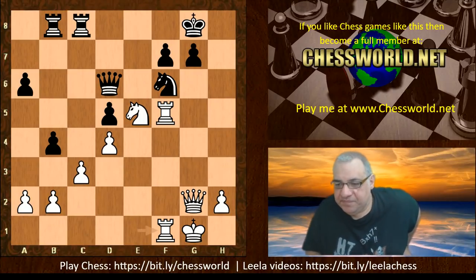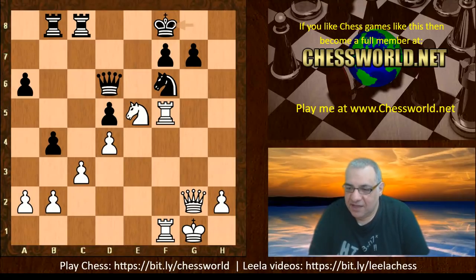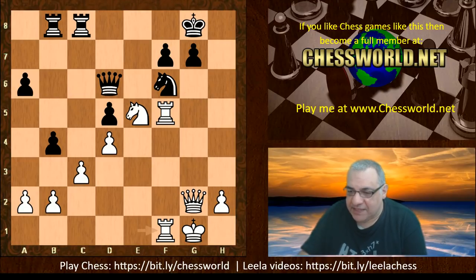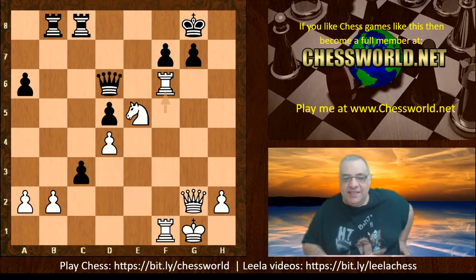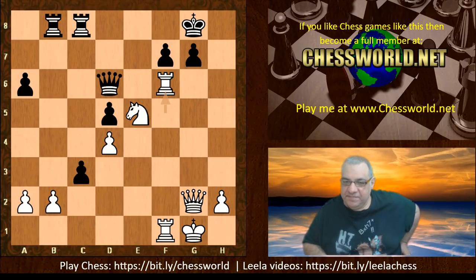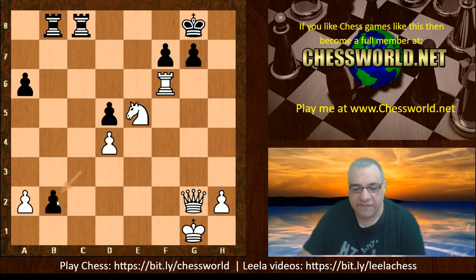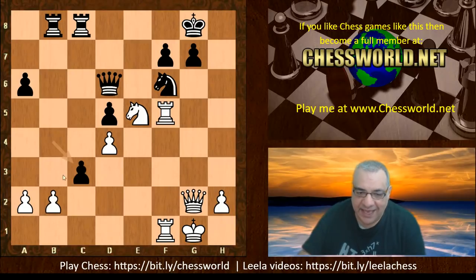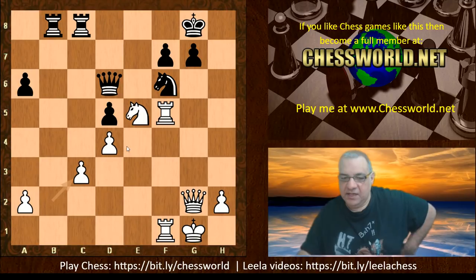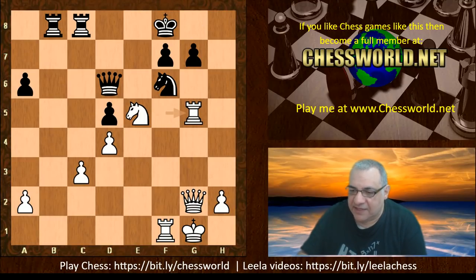White now plays Rook ef1 and black sets a deadly trap by playing King f8. If b takes c3 — before we look at that — Rook takes f6 doesn't work because black just takes and actually has time for the minority attack becoming more of a queening-a-pawn attack, where black ends up winning lots of material and the exchange, and winning. But in the event of b takes instead of Rook takes, white can simply play b takes c3, clearing out that potentially deadly passed pawn, and we're back to Rook takes f6 being a big threat.